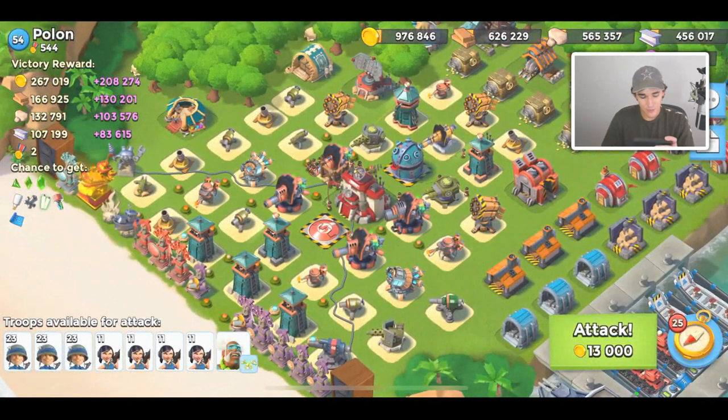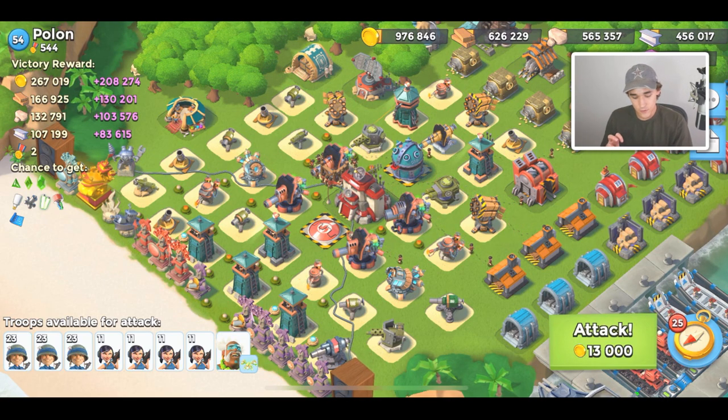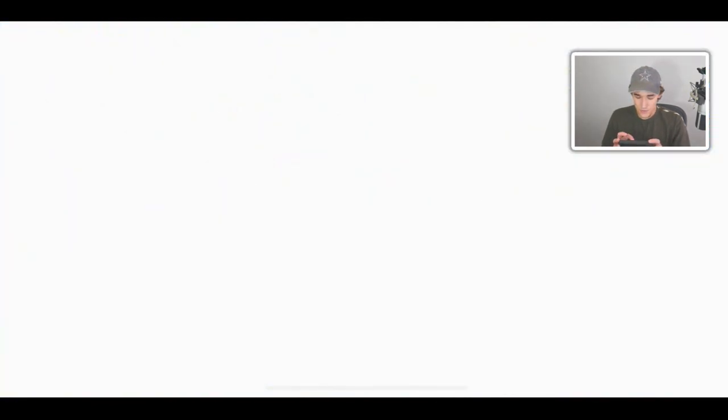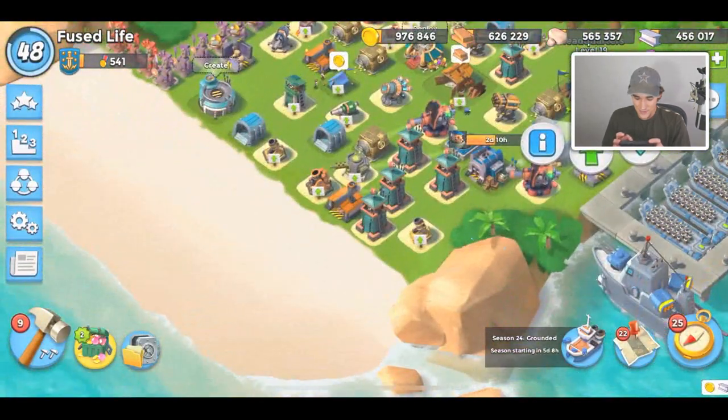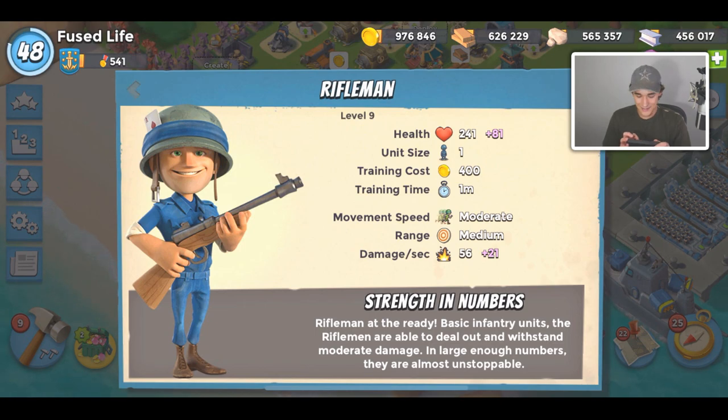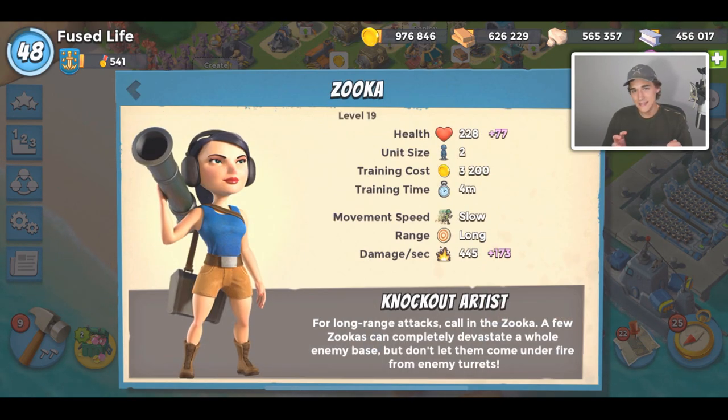The reason this combination isn't great is that when you level up in Boom Beach, your opponent levels up too. They get way more splash defenses and they're able to destroy you. This is a combination that splash damage hurts a lot — it kills you. I'm looking for lower-level players because I know I will not be able to destroy a lot of these high-level players with Ruka.